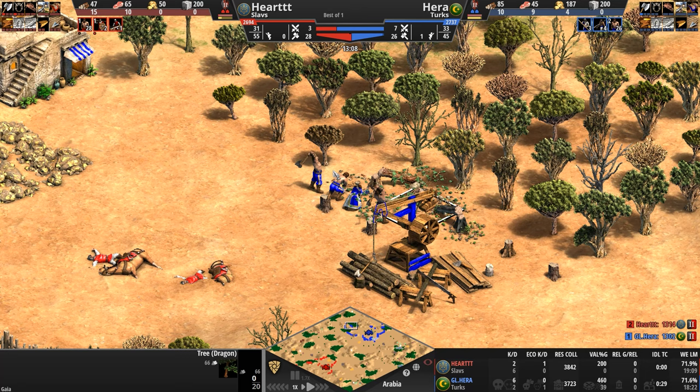Hart loses a skirmisher to a few archers, but now on the high ground with so many more skirmishers on the hunt, this is not good news for our Turk who loses his spearman. Hera is attacking with army group number two toward those exact berry bushes. Hart peels off a few units — you know what, he says, I don't need all seven of you chasing two archers.